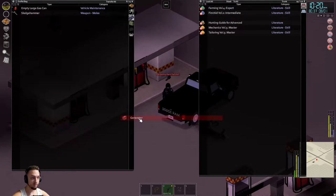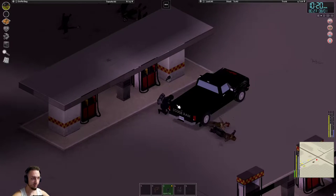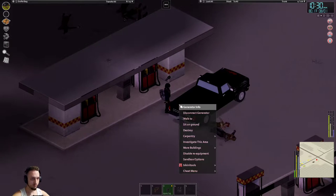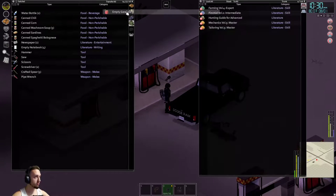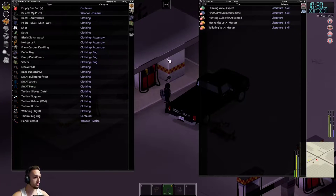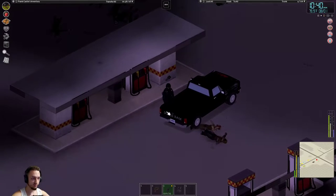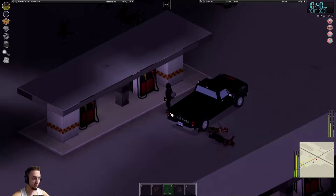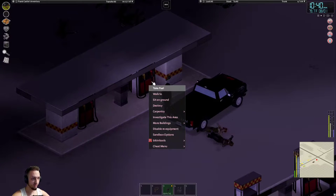Quite a few zombies over here — I'm not sure where these guys are all coming from, but we'll head over here to the gas station. One day we'll have to spend the day just running around cleaning everybody up. Alright, let's get some gas. Pop out of here. So we'll connect the generator — I think it has some fuel in it, I hope so. No fuel, okay. So let's take a little bit out of the truck, grab these, siphon a little bit of gasoline — enough to fuel up this generator. Add fuel. And then we should be able to power it on, turn it on. There we go — should be able to take fuel out of here.